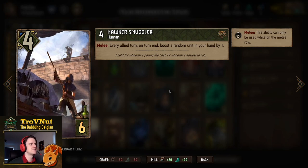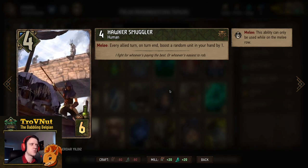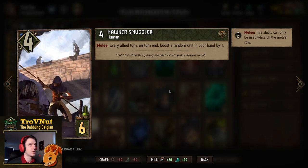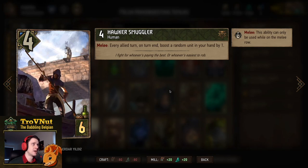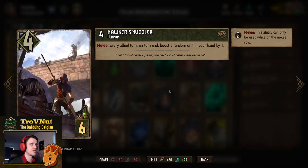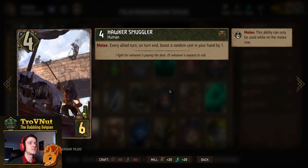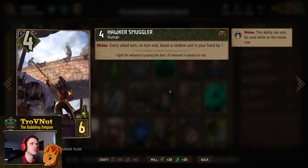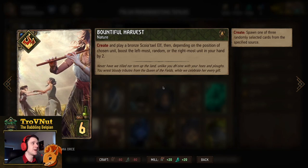We have one Hawker Smuggler — four power for six provisions, row-locked to the melee row. At the end of every turn, you boost a random unit in your hand by one; you can't even choose which one. This is actually a good example of why hand boosting hasn't been dominating — most of the hand boosting cards are really costly in provisions for what they do. I think this card needs to either drop to five provisions or change its ability to let you choose which card to boost. Still, we have one copy in the deck.